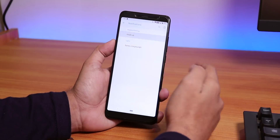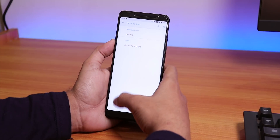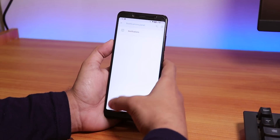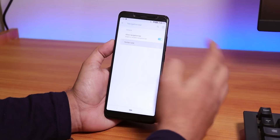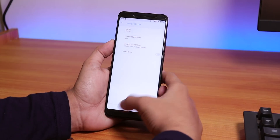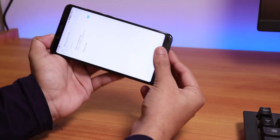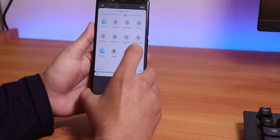In the Notification Panel section, you can disable heads-up notifications and set their timeout, and there's notification LED customization. Under Navigation, you can customize the navigation bar and invert the layout if you want to move the back button to the right. The Android Pie rotation button is also there.